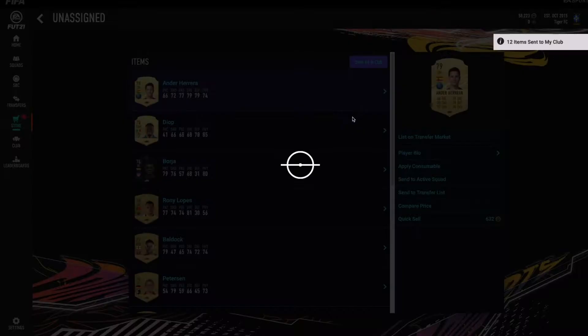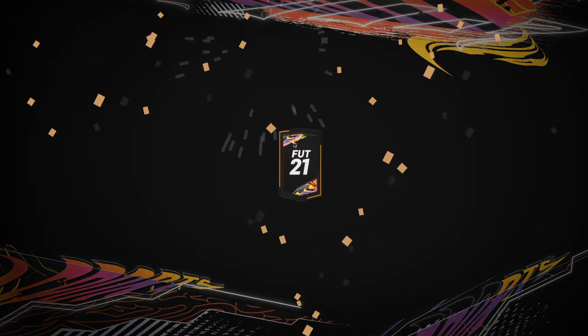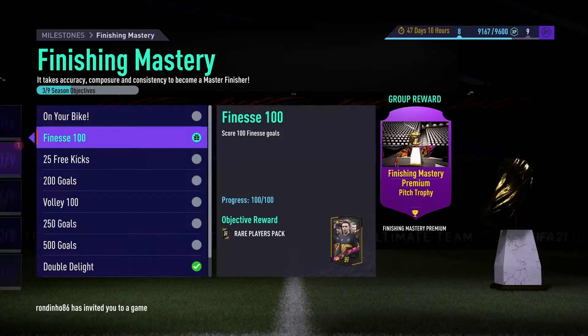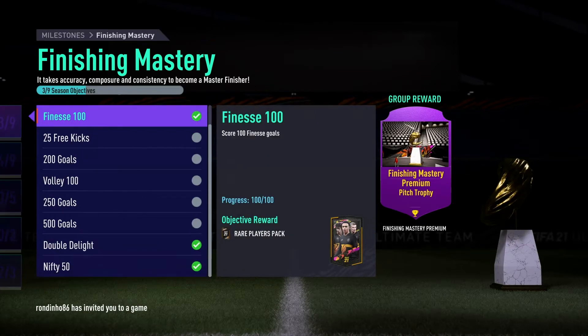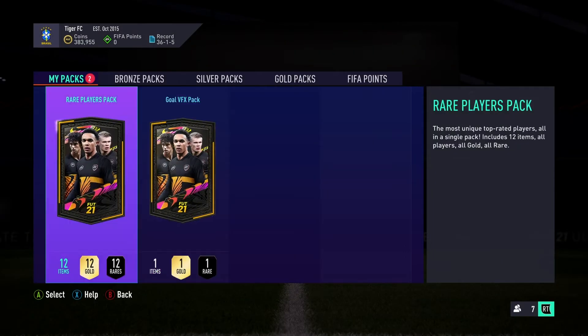There were a few cards which we got for holding until OTW comes, or there are players who are transferring from one club to another. At the end I'll show you the transfer list — what we have got and what we have invested so far. For the 100 finesse goals objective we got this rare players pack.